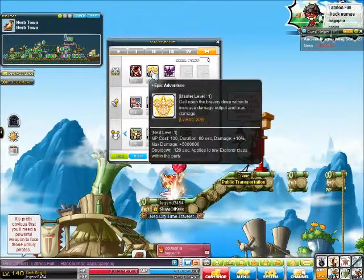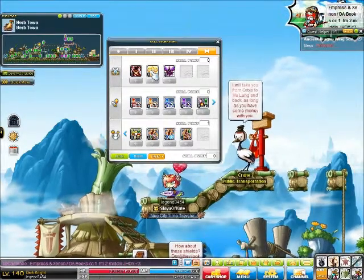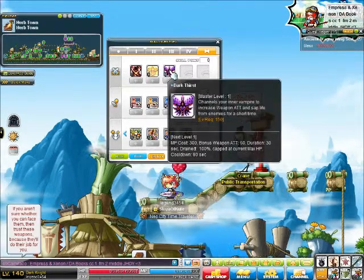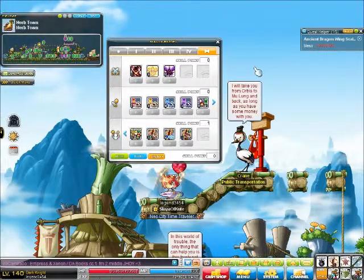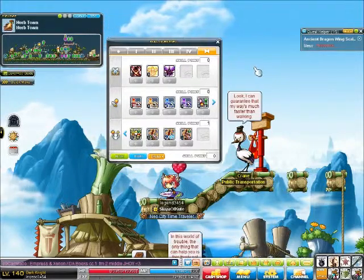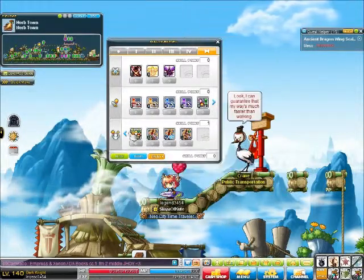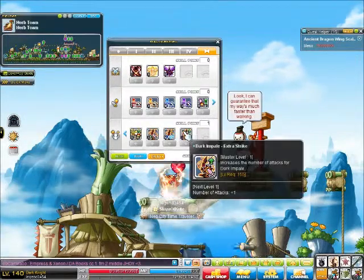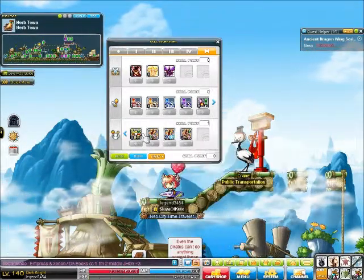Every class follows a similar structure: you get your explorer, Cygnus Knights, or resistance group skill at level 200, your attack skill at level 170, and your class-specific skill at level 150. That's an overview of the hyper skills and the Dark Knight hyper skills. I'm probably going to do more research into this. Because I don't think you'll be getting every skill by the time you're at level 250 — you might — but don't immediately grab a skill just because it's available if it's not the skill you actually want, and end up not being able to get the one you do want.